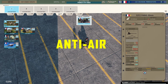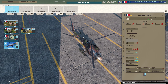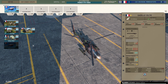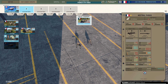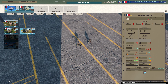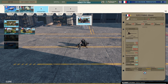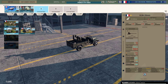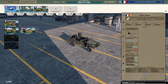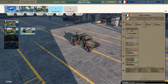Moving on to anti-air. I'd actually consider taking the Gazelle here — you get four of them with the Mistral, which isn't bad, and early game it's useful for staving off incoming chopper rushes. I'd certainly take the Mistral Paras because they're forward deployable, pretty decent, and come in as veteran. You've also got a truck with a Mistral and a truck with a 20mm cannon. The mobile 20mm is five points more but on a truck so much more mobile — I'd probably take those. Anti-air is not a strong point of this deck.